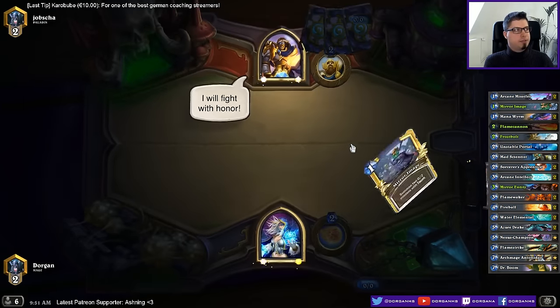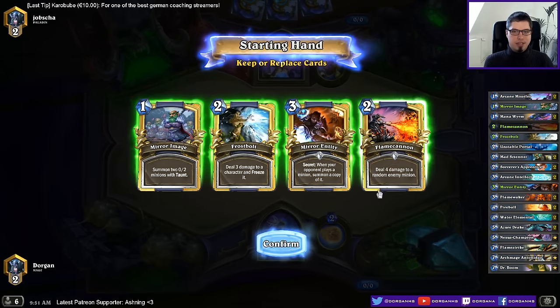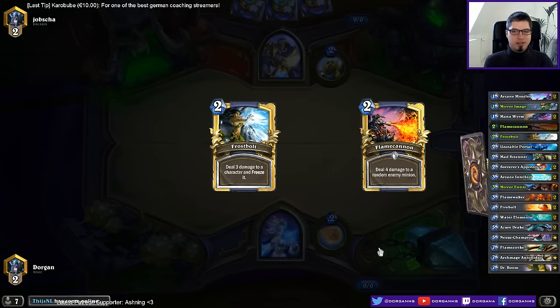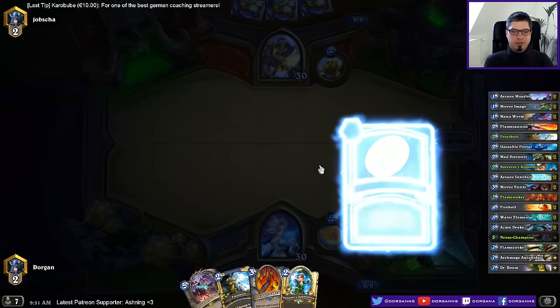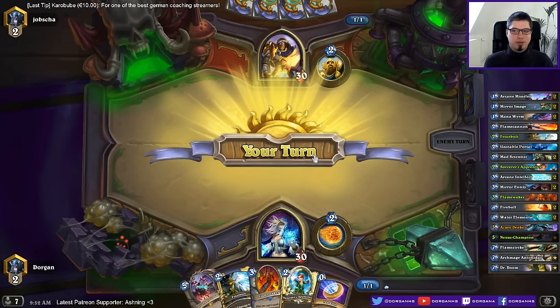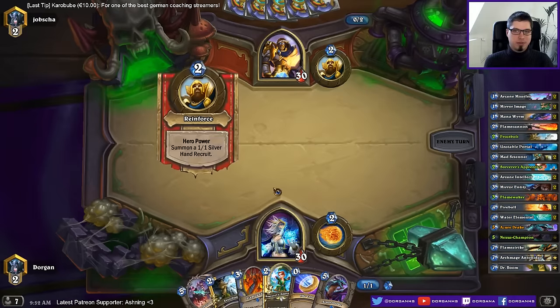Even the flame cannon was really nice against his — what's it called — zombie child. I still won't keep it in the opening hand, but keeping this for something like juggler. Everything seems a little bit too slow — you can always Sorcerer's Apprentice coin frostbolt or just Apprentice.